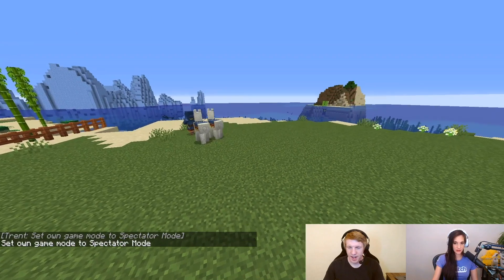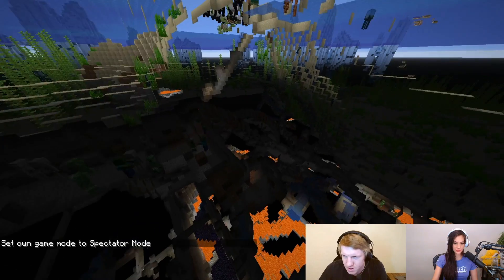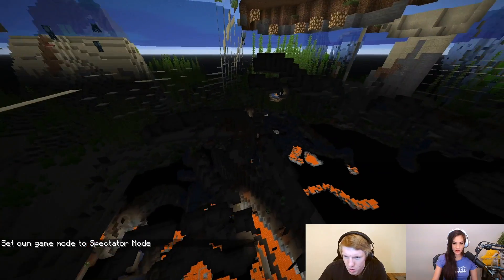All right guys, so the first thing we're going to want to do is find a vein of ores. We're going to go into spectator mode. You're free to join me in this. Let's see what we can do. We're just trying to find anything underground where we will find the MineHut stuff. It looks promising, I guess.